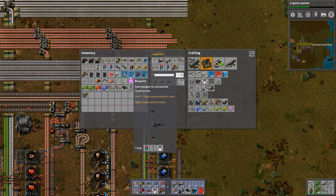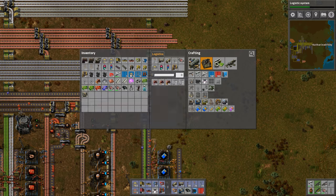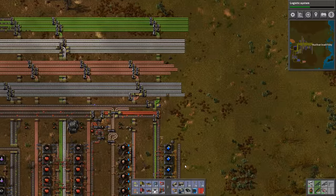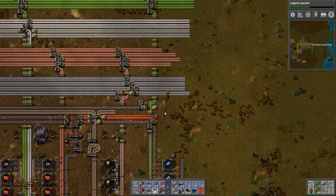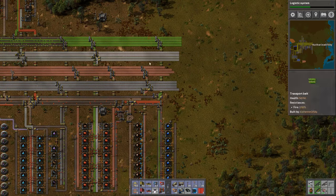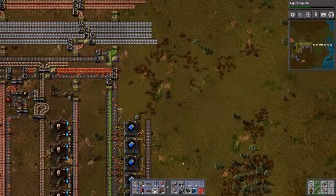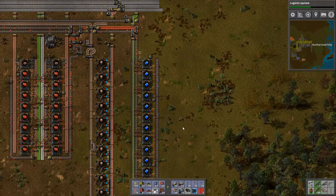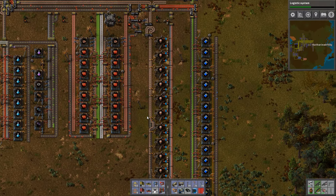So let's extend some of these belt structures. You can actually copy and paste this entire structure here — the belt structures to feed into these things. So what I'm going to do is make the next assembly — I think I might make speed modules. Look at our red circuits — we're actually limited, not by the products, but by the number of assemblers.